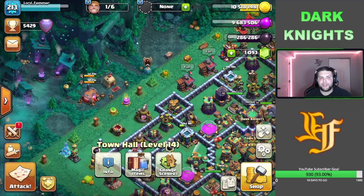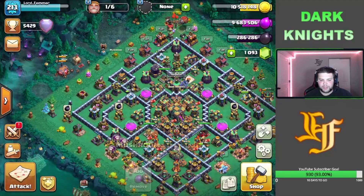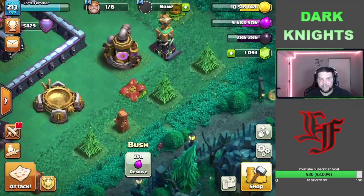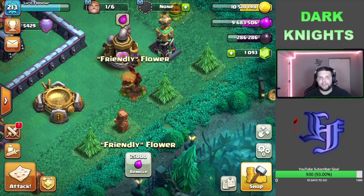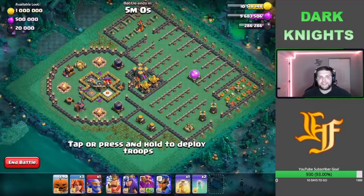We got the witches with the cauldrons over there, and then we got the new obstacles that are pretty cool — the mushroom and the bush with the pumpkins. The newest one is this plant that actually comes alive, the Friendly Flower, when you click on it. It gives you 75,000 Elixir if you want to remove it, but it's a pretty cool special obstacle to have on the base.